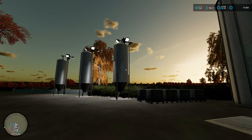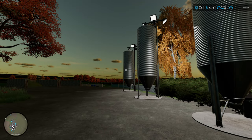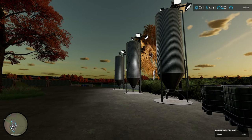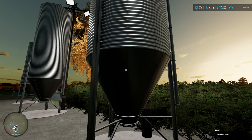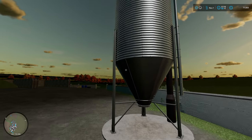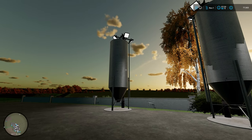So I've placed these storage bins down. They cost a thousand each, so we spent three grand to place these, and we've lost about two grand overnight just for the cost of the farm. We need to make some money. I've named them Lime, Seed, and Fur — a bit like I had on Ube and like I have on Maypole. And I'm going to fill these up.